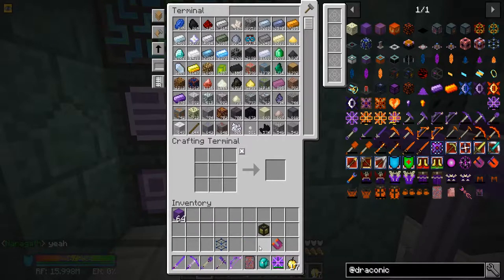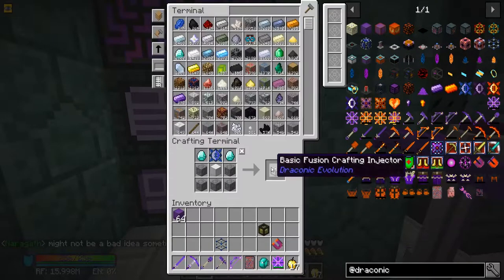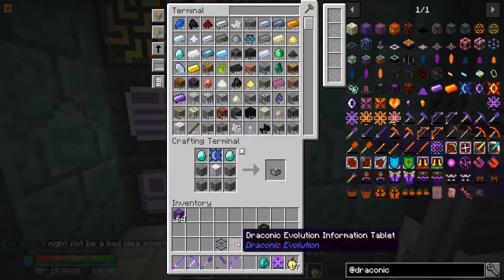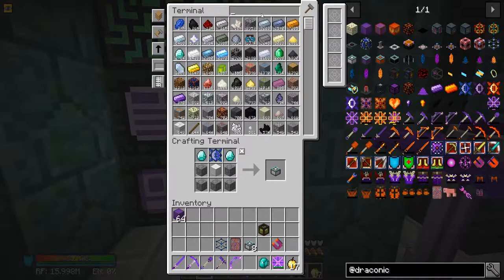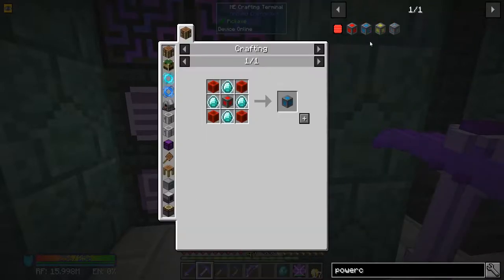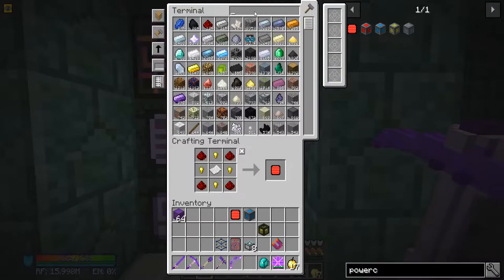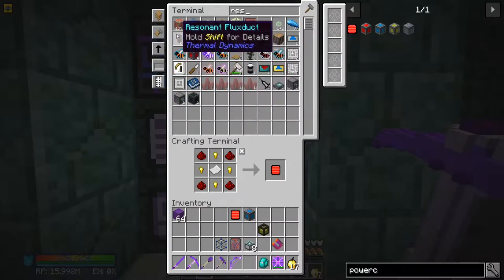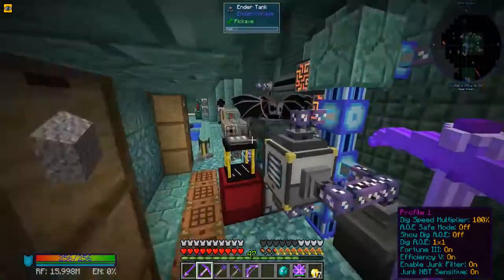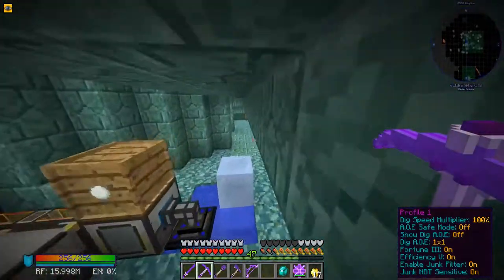I accidentally crafted up eight of those and only needed one - derp on my part. We're going to need to craft up these basic infusion injectors, eight of them. Then we just put power into that, grab the power cell, and make one of these. We're going back to resonant - we've got plenty.